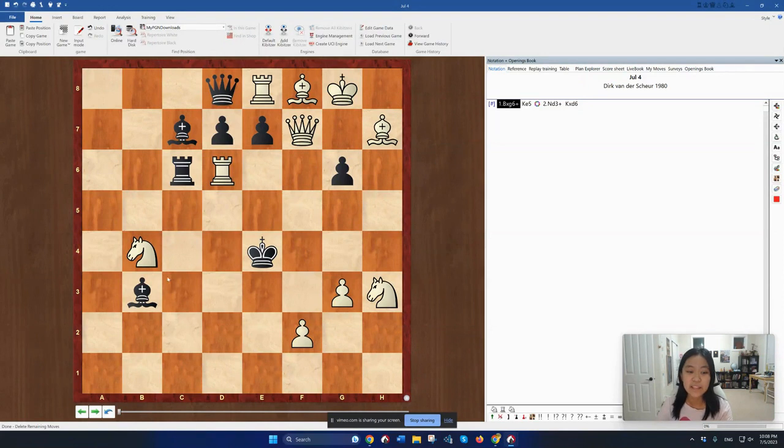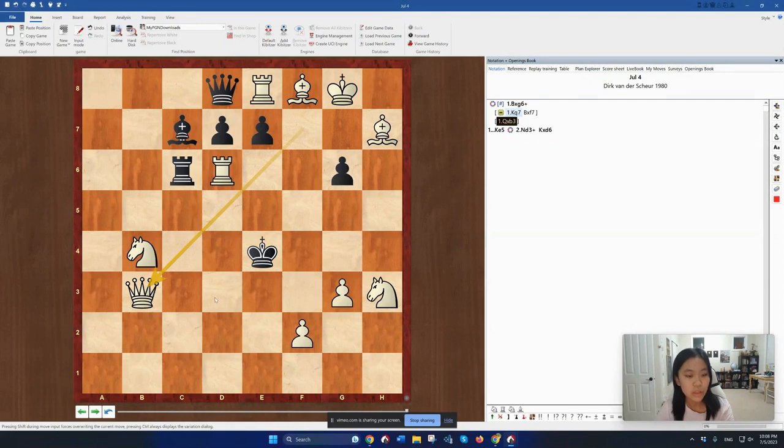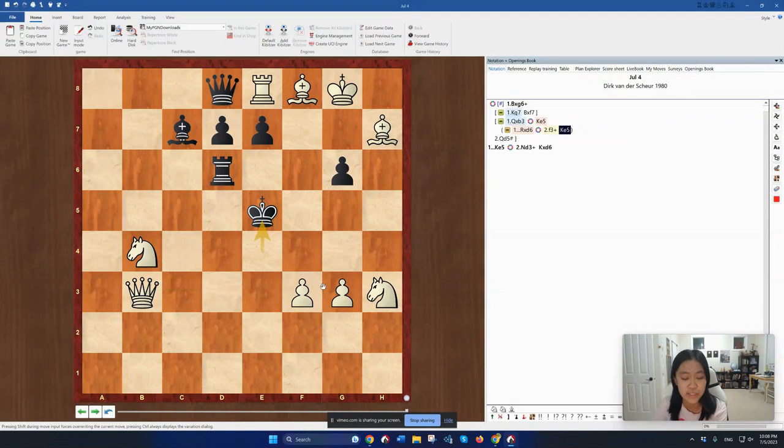You also realize that Black has a threat, which is to play bishop takes f7 check, which would completely destroy White's chances of giving mate in two. So it actually simplifies the problem quite a bit — you know it has something to do with that diagonal. Obviously running the king away isn't going to help, because White has no additional checkmating ideas. White could try playing queen takes b3, with the idea of threatening queen to d3. Now if king e5, White has queen d5 checkmate. Unfortunately, Black has a nice defense: rook takes d6, covering the mating squares, and the king can run to e5 if necessary.